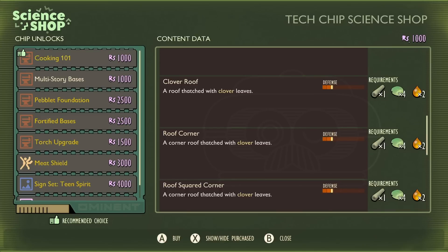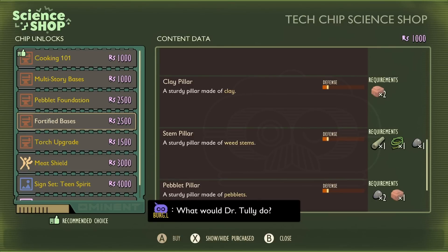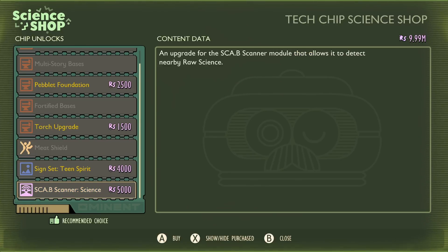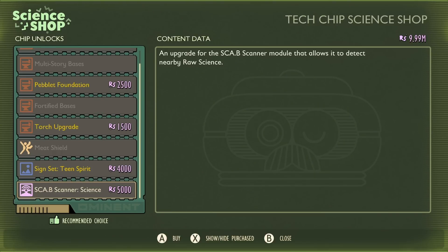Multi-story bases gives you access to roofs and corner pieces for multi-level buildings. Pebblet foundations let you make all sorts of paving as well as foundations and corner pieces. Fortified bases allow you to make walls and doorways out of grass and weed stems, as well as structural supports like clay pillars, stem pillars, and pebblet pillars. Out of those three, go for fortified bases first. Also get the meat shield mutation for extra health, and the scab scanner which is pretty vital for new players.